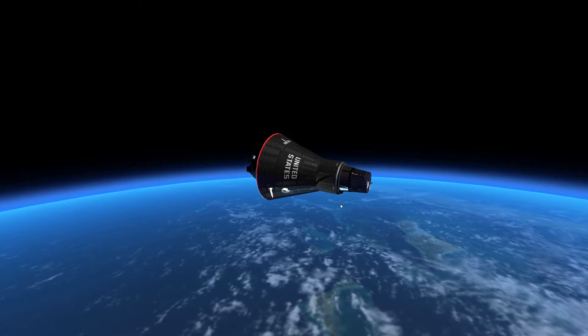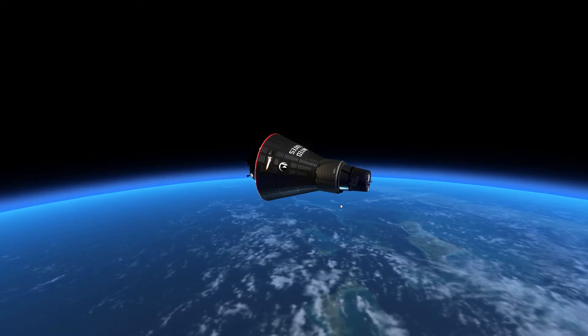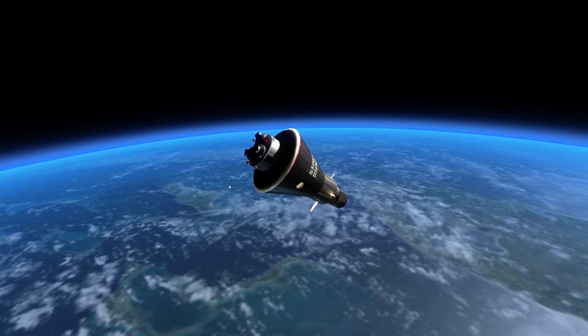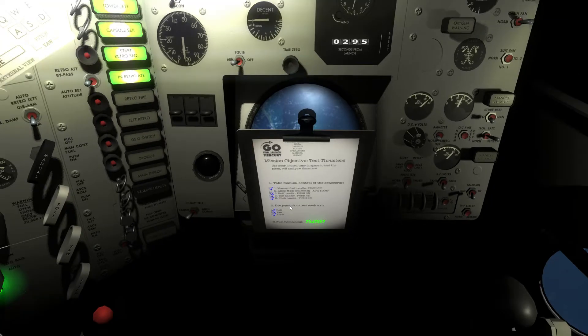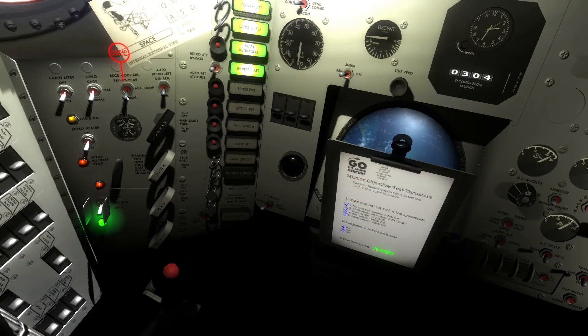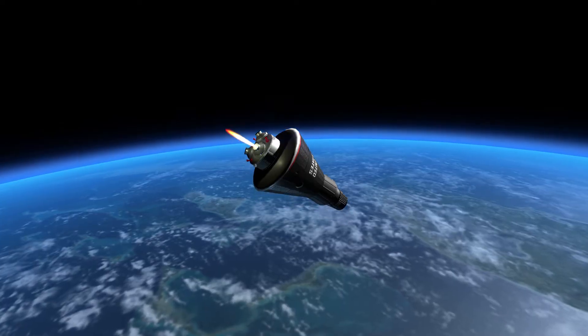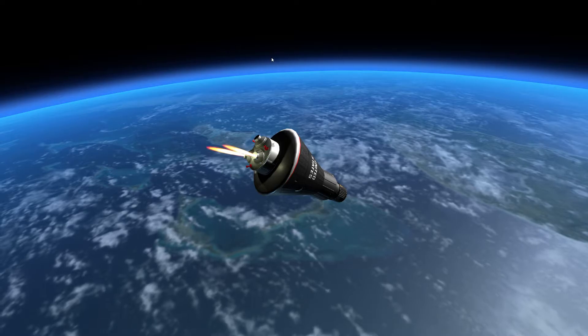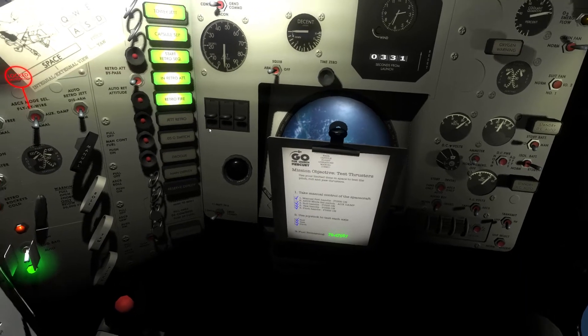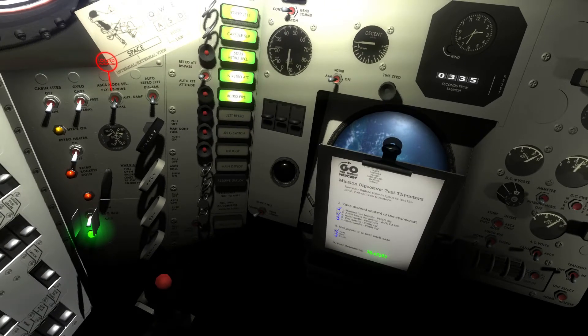And they're rolling. Now we want ACS fly-by-wire. Control is smooth. Pilot reports mission very smooth. Retro-one — control rocket number one has fired. Very smooth. Retro-two — retro number two has fired. Retro-three — retro number three has fired. All three retros are fired and are dead. Three retros are fired.